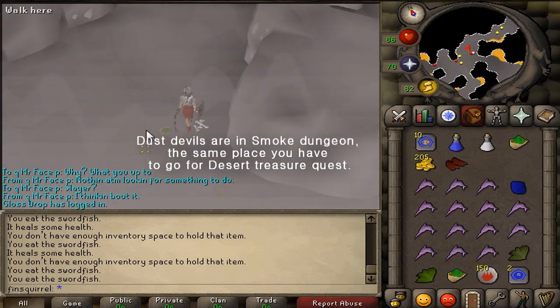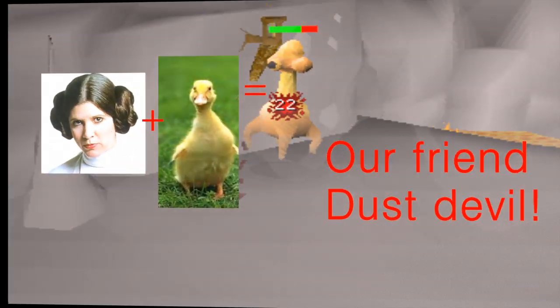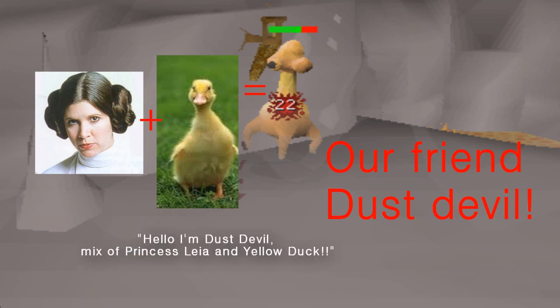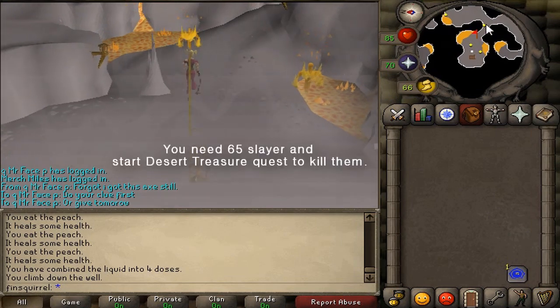This time I'm killing dust devils, those little slayer monsters that live in Smoke Dungeon. They look like a mix of Princess Leia and Yellow Duck. You need to have at least 65 slayer to kill them and also start the DT quest.